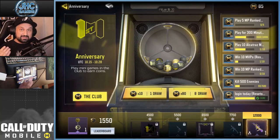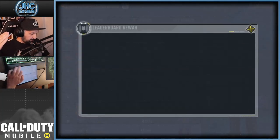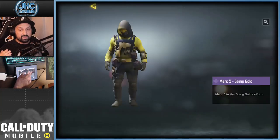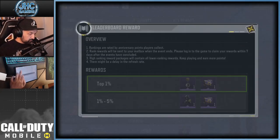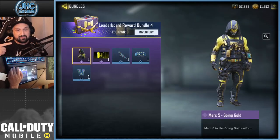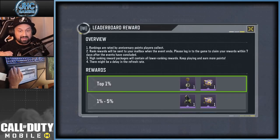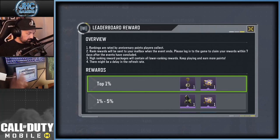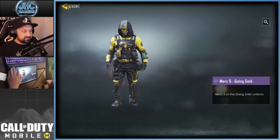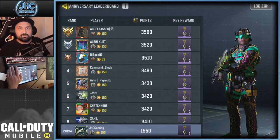As you get points you unlock rewards at the bottom, but at the end of the event you check the leaderboards — if you're in the top 5% you will get the Merc 5. If you're in the top 1% you get an extra charm plus the Merc 5 bundle and all the rewards the lower tiers get, but the minimum you need for the Merc 5 is top 5%.